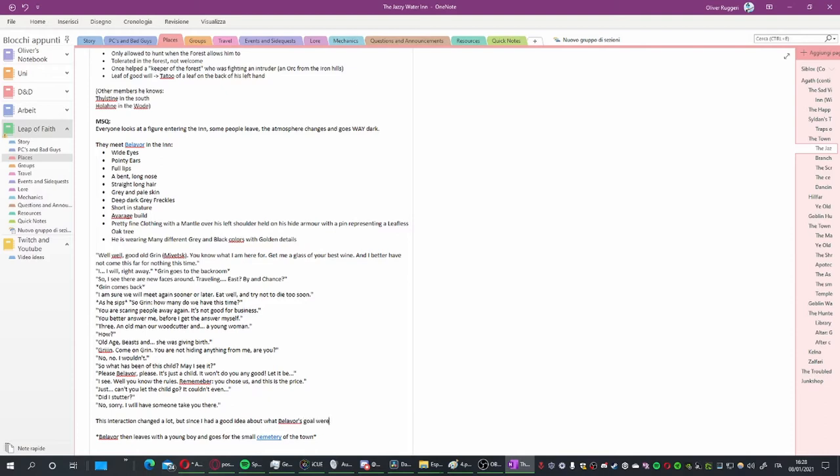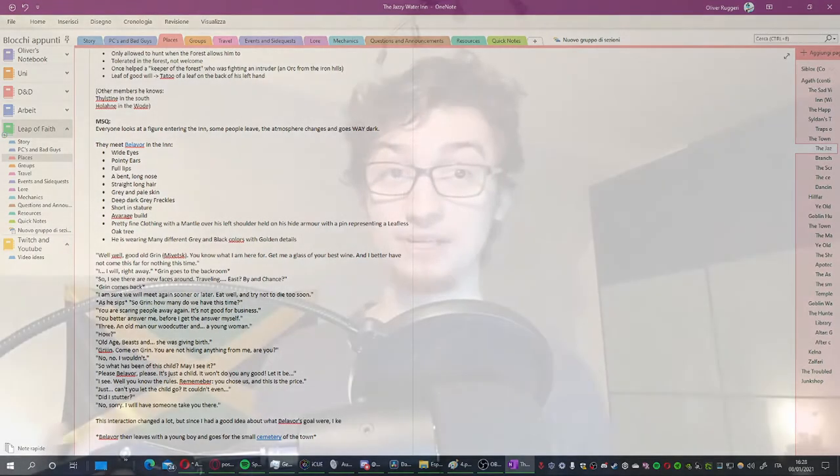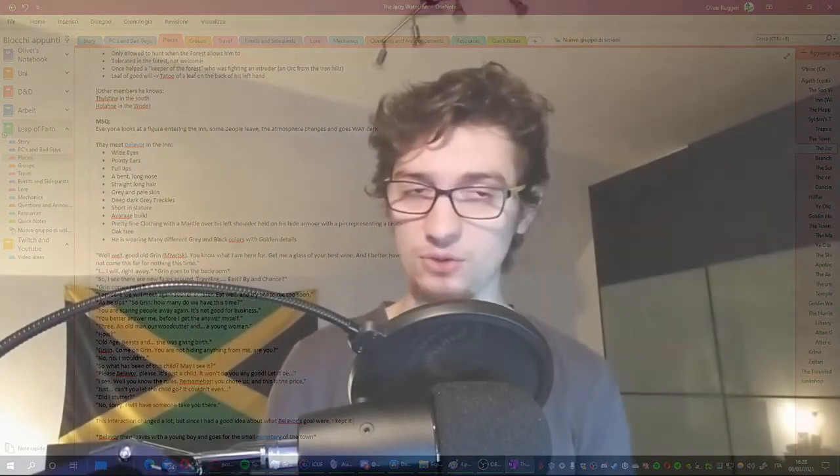Write down what should happen — make bullet points. Will the party find out about the BBEG as they meet one of his men in the inn? Or will they be drinking and having fun before a dark knight joins the tavern, the atmosphere going dark and the bards stopping, everyone looking as he approaches the poor innkeeper to collect an exuberant sum of money? These are your hooks. Make sure they are well planned and described.